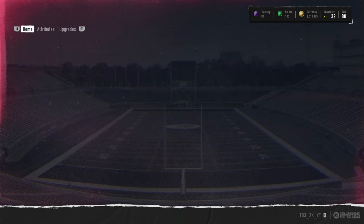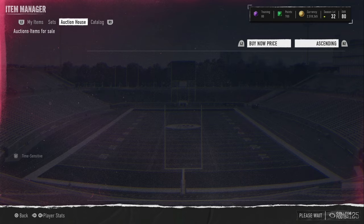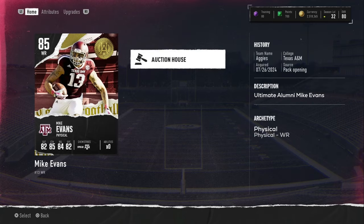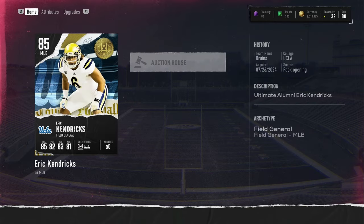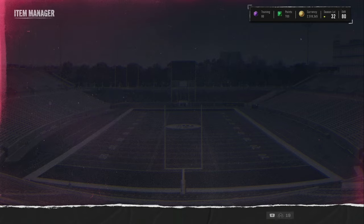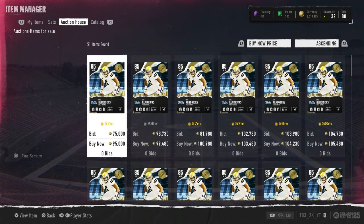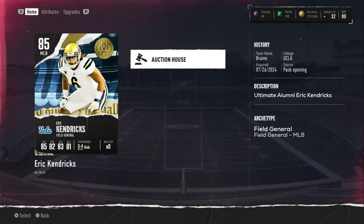The only card you can profit on is Lamar — it's not even close. We have Mike Evans going for around 200k, we got two of him so that's another 400k. Then Eric Kendricks goes for around 90 to 95k.